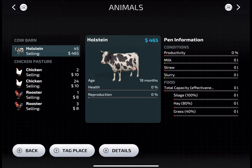There are three ways to feed your cows. Number one is giving them silage, which gives you 100% effectiveness. Number two is giving them hay, which gives only 80% effectiveness. You can also feed your cows with grass, which gives only 40% effectiveness.